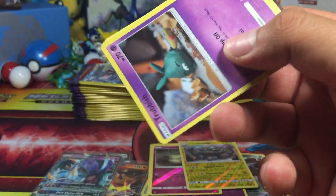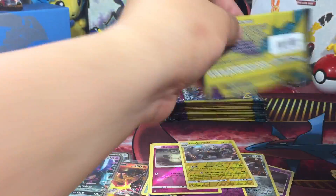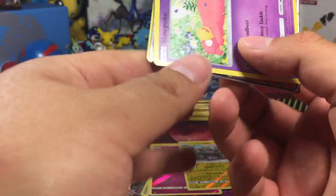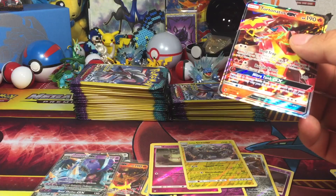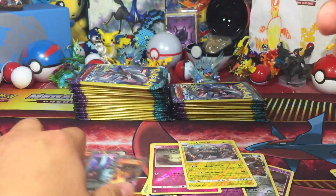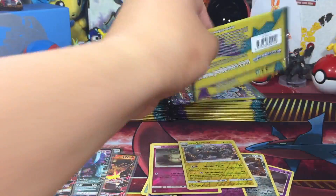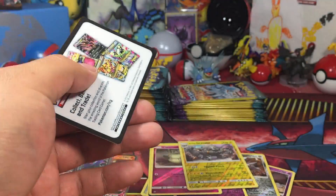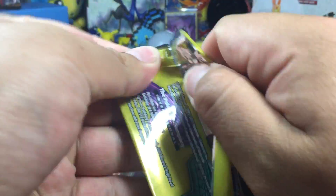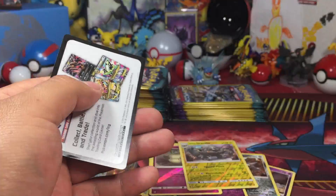Every now and then you'll run into these super strong packs. That's a rare Hariyama. And another Turtonator GX! That's our fourth GX. I've got a Machop, Stufful, and a Lycanroc. I haven't pulled a secret rare from a Dollar Tree pack — hopefully tonight will be the night. It happens right here in front of everyone. Boldore, a Mudbray, and a Clefable.